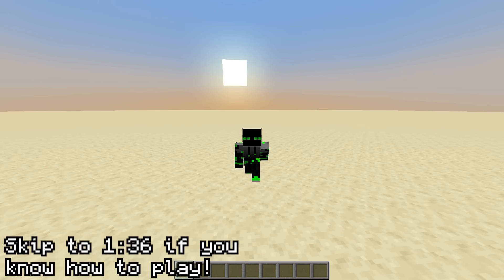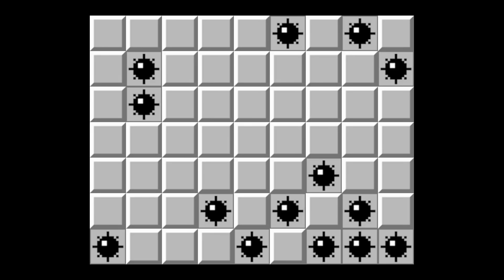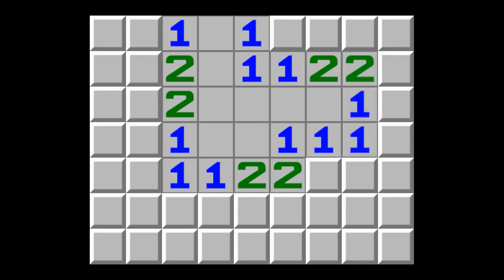In case you've never played before, let's go over the rules. Minesweeper is played on a board of square cells. Underneath some of these cells is a mine. If you open all the cells that don't have a mine, you win. But if you open a single cell with a mine, you lose. So to start the game, pick a random cell to open. This creates a chain reaction that opens up a bunch of cells automatically. You'll notice that some of these cells have a number on them.